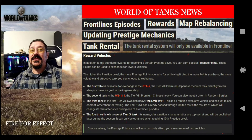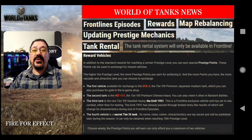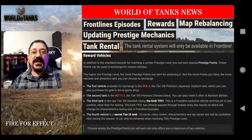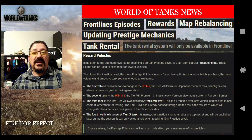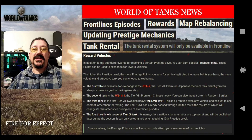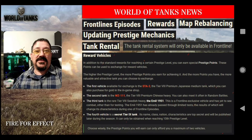The most important thing I think everybody should know about is the reward vehicles. Each of the prestige points you'll be getting for the different levels will allow you to get up to two of these reward vehicles. The first one is the STA-2, the second is the WZ-111, the next is the Swedish Emil 1951, and then the last one is an unknown unannounced tier 9 tank of some sort. Get into the description and read about this so you can know what's going on and best work your way up to get these tanks.